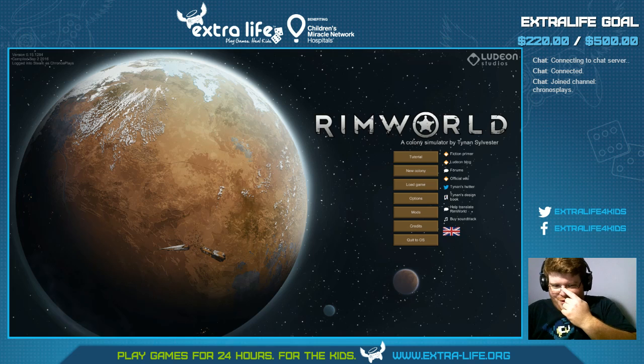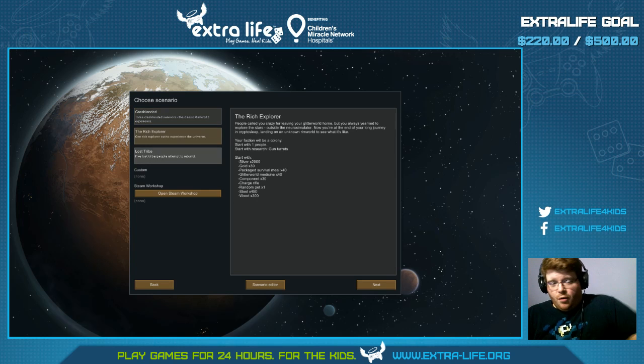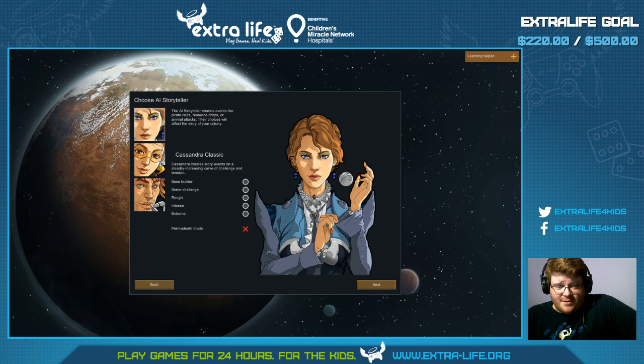Alright, new colony — crash landed. Rich Explorer is actually really easy to start with because you get the automated gun turret, which is good. You only have one person though, and that's kind of difficult. The hardest one to start as is maybe the crash-landed one, or actually the lost tribe. They probably all have pros and cons. I'm going with Rich Explorer because I like gun turrets.